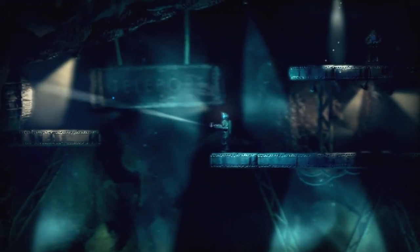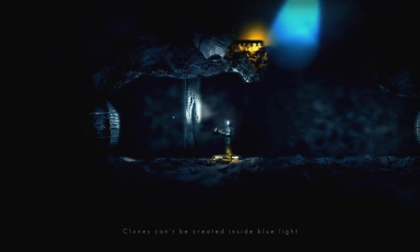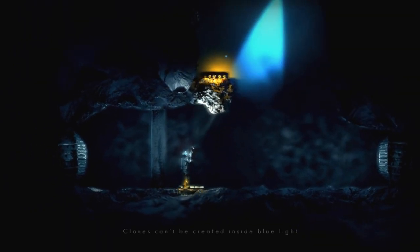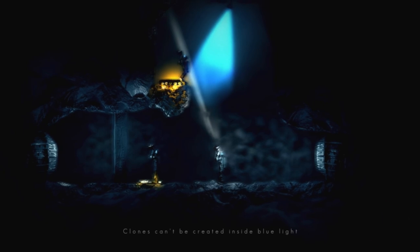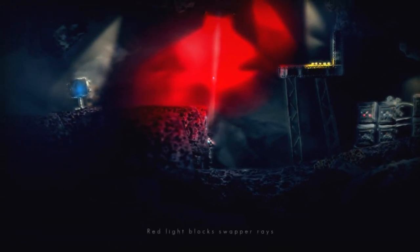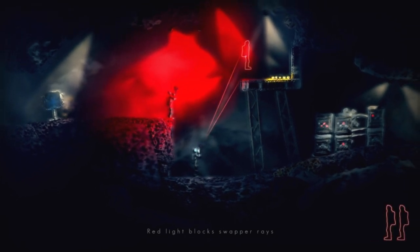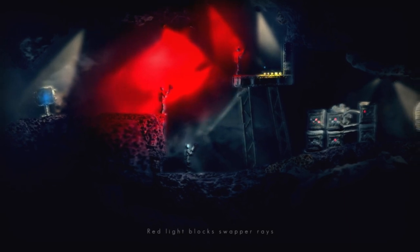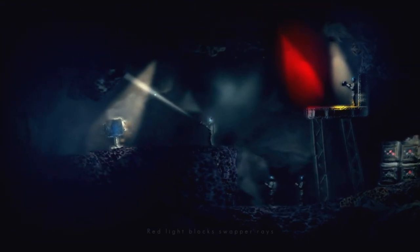So who knows who you even are at this point? Hi guy. What does that do? Clones can't be created inside a blue light. So I can't create one up there because it's blue at the moment. I guess you can create them in red light — but you can't switch in red light. That's what you can't do. I guess that cuts that off. Oh, you have to be pointing at the guy you want to switch to — I didn't realize that.